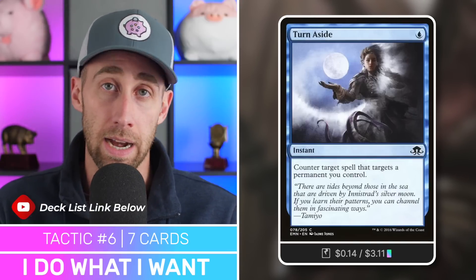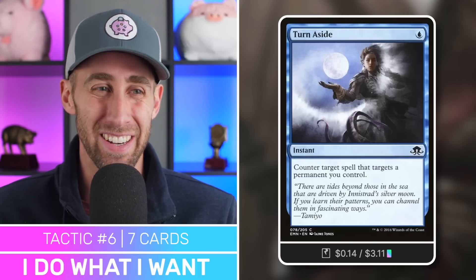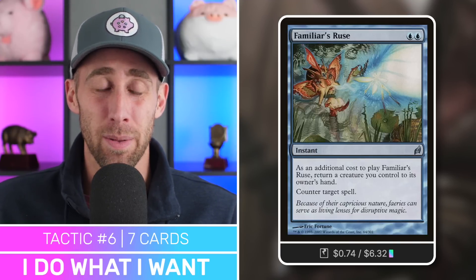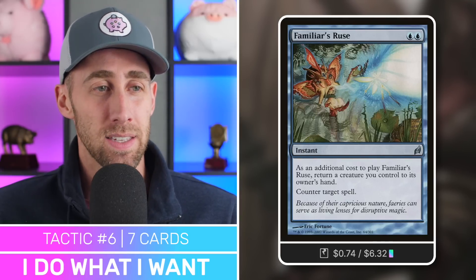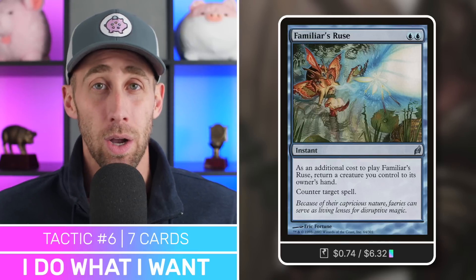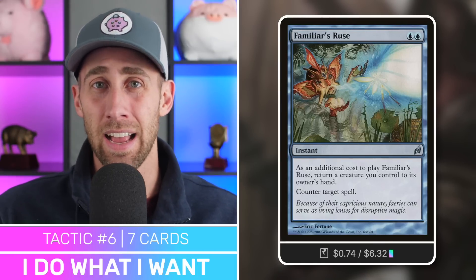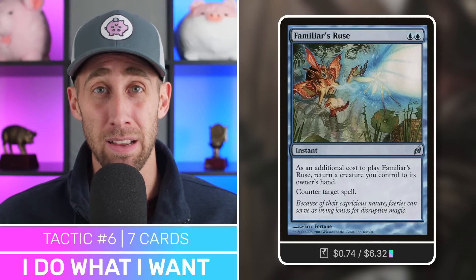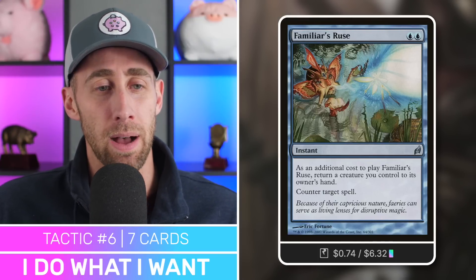Next up, Turn Aside — a great counterspell for just a single mana. Counter target spell that targets a permanent you control — very efficient and effective. Then Familiar's Ruse — essentially counterspell mana at instant speed with the additional cost of returning a creature you control to its owner's hand. This is actually a good thing with this deck because you can bounce your commander back to your hand and utilize its great ETB again, perhaps to get the Binding Blade out of your graveyard.